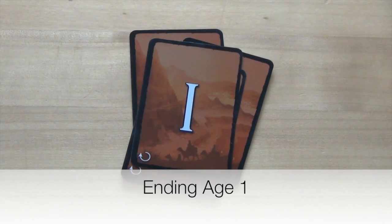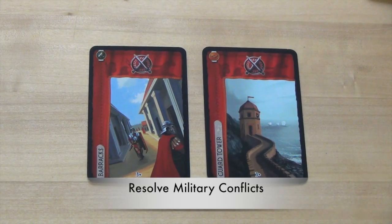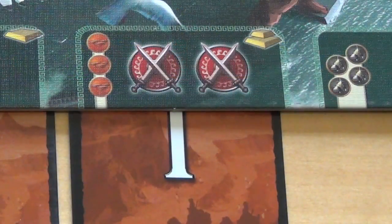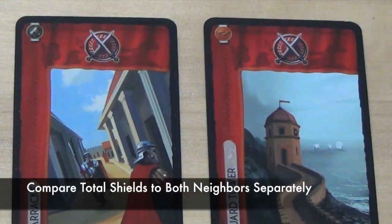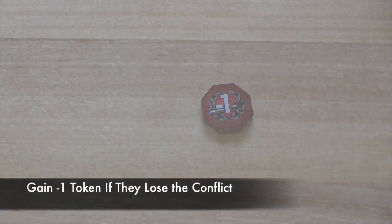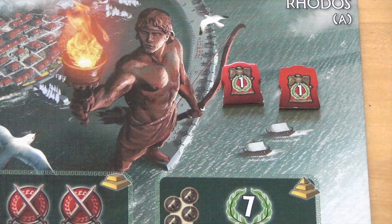After each player has played their final Age 1 card, they will end the age. All players then resolve their military conflicts by looking at the shields they have in their player area — from cards played or wonder stages constructed. Each player compares their total shields to their neighbor to the left and to the right, for a total of 2 conflicts. If they have more shields in Age 1, they gain a +1 victory token. If they have fewer, they gain a -1 defeat token. If tied, neither player gets a token. After resolving both conflicts, Age 1 is complete.